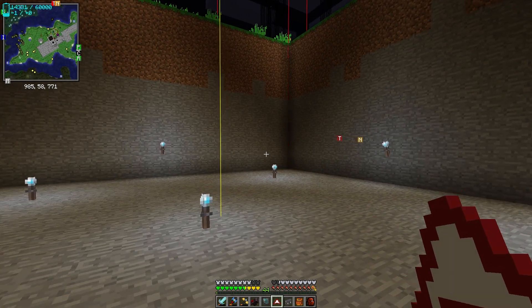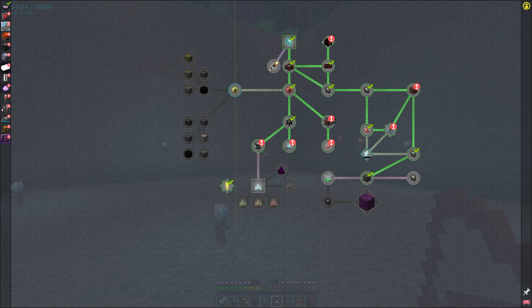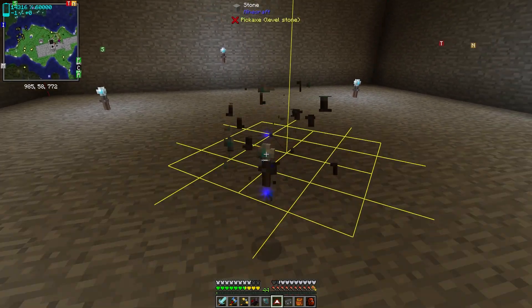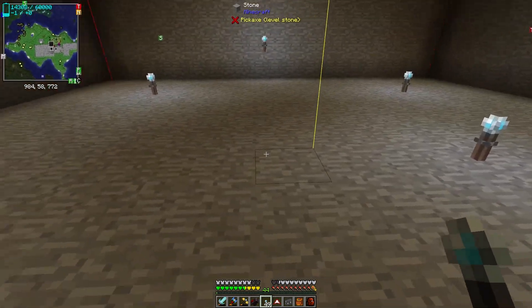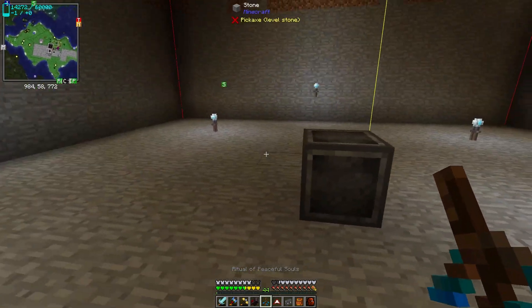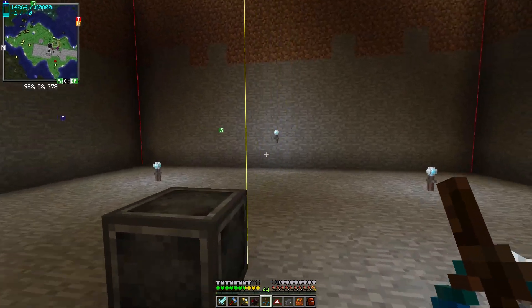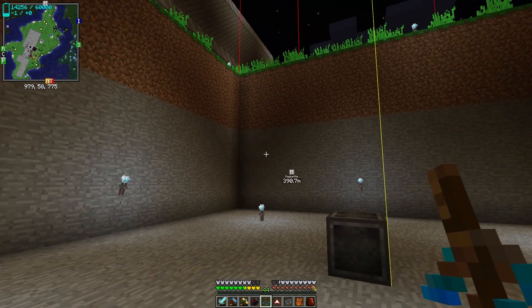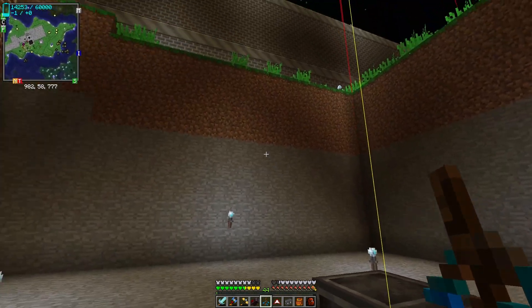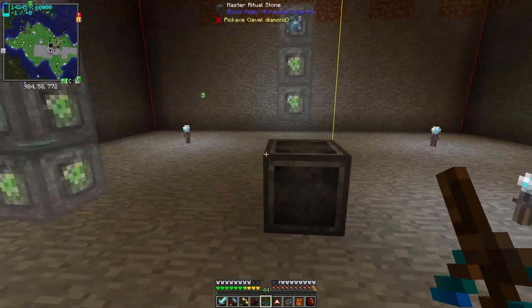Moving on to demonic will — I'll be following the guide from the quest book to automate it, which references a really good video by Muzzle Streams on YouTube. I'll talk about what I'm doing as I go. To start off, we have a ritual of peaceful souls. I've dug out a chunk so I can see what I'm doing and I'm working in the middle — the will is chunk-based so I want to keep everything within one chunk.